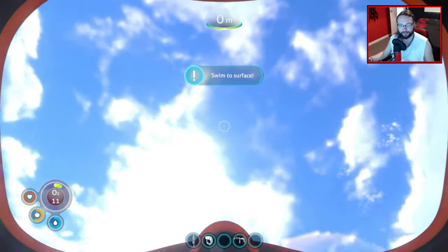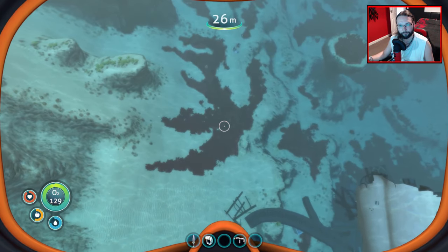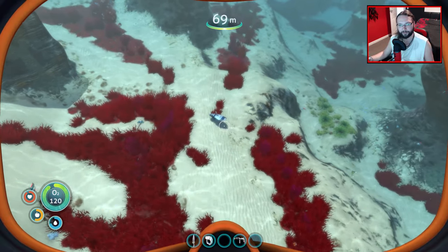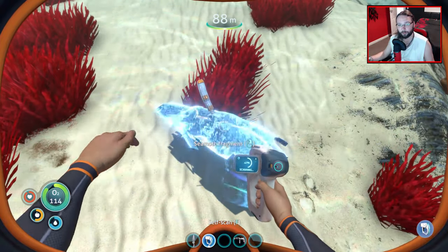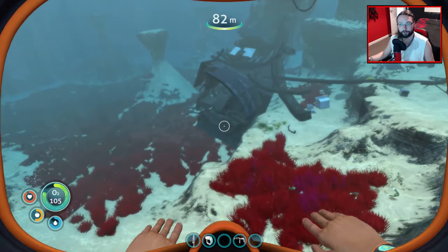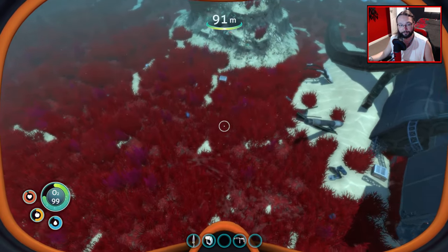Let's try and get the seamoth. Is that another piece there, or is that just salvage? It looks more like something that should be scanned, but as I'm getting closer it seems more like salvage. Seamoth fragment - beautiful. Two of three. Silver, please - yes! Let's circle around this because I know there are things to scan. It sounds like there are terrifying things there, but it's just the friendly leviathan at the minute.